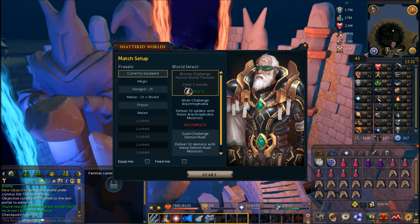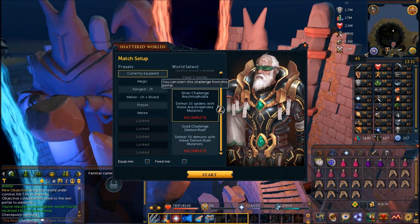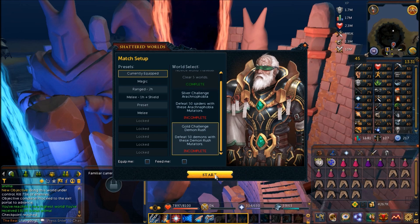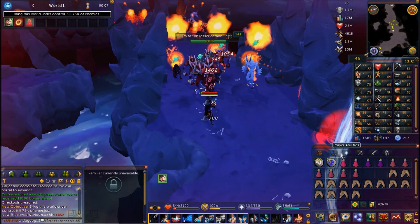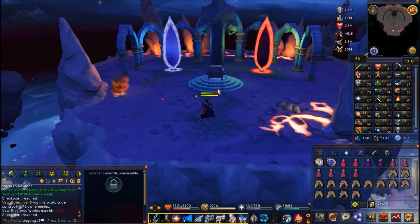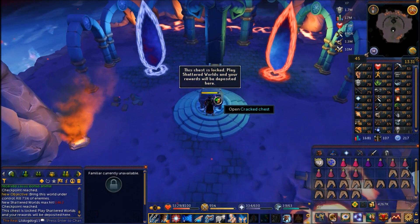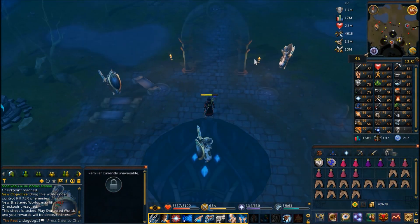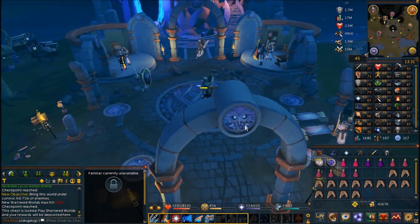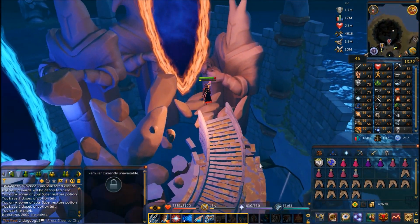There are bronze, silver, and gold challenges. You can use your presets and choose equip me or feed me options. I chose the gold challenge because I thought I was pretty tough — turns out I'm not. Don't worry, Iron Man mode is safe in this minigame. The blue portal takes you back to the lobby, or the right portal takes you back into the challenge unless you've completed it — you don't get a chest otherwise. I'll go back to the red portal, select a challenge, and try the silver challenge.